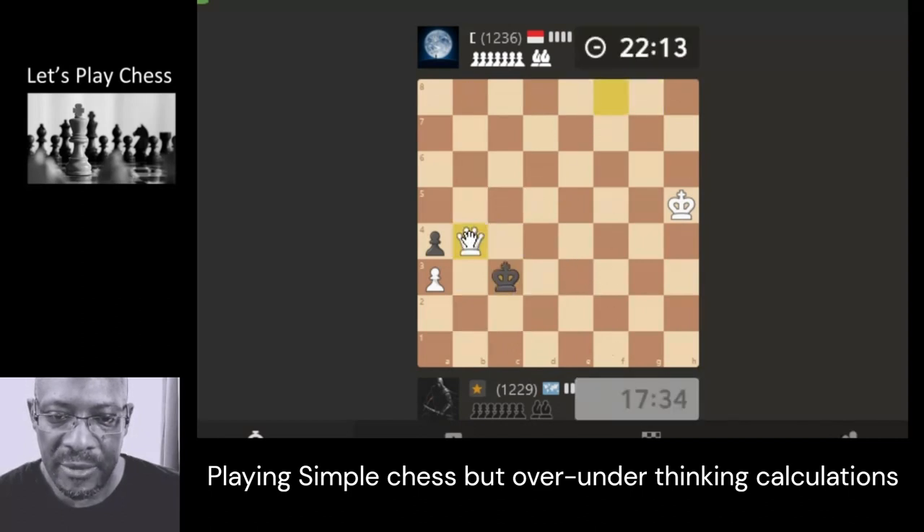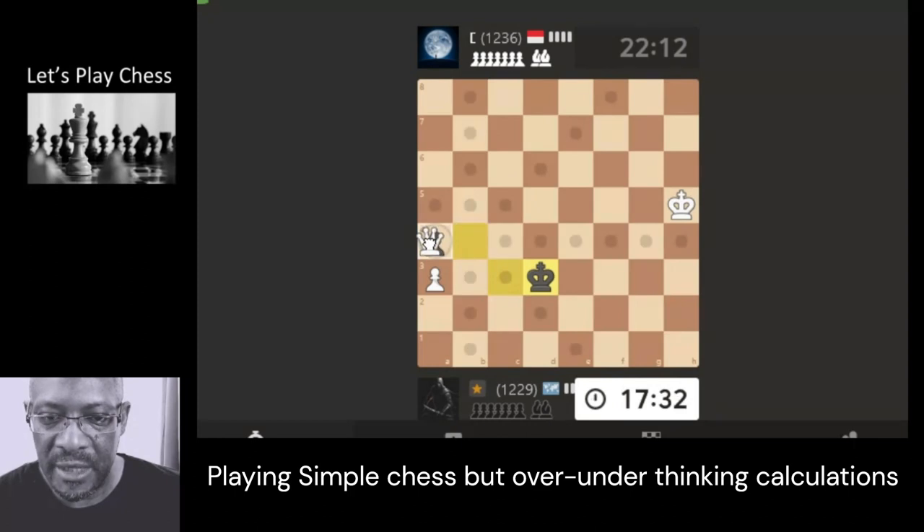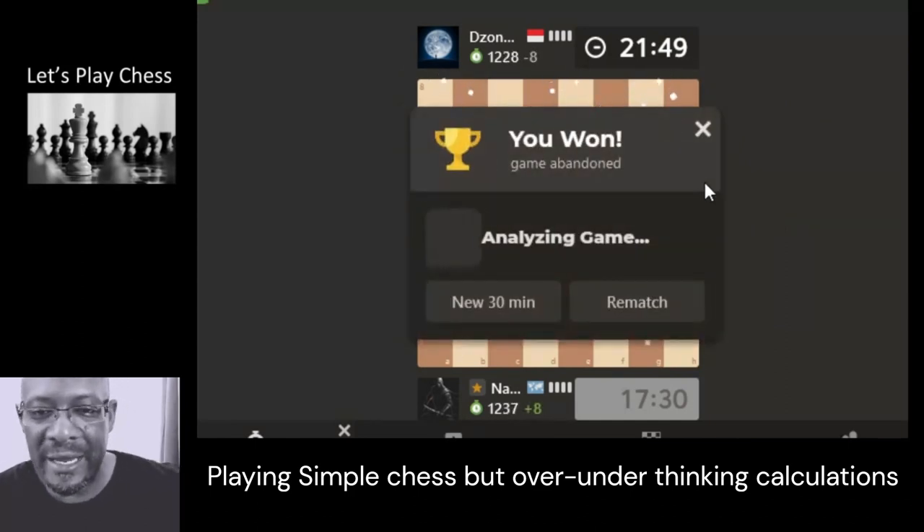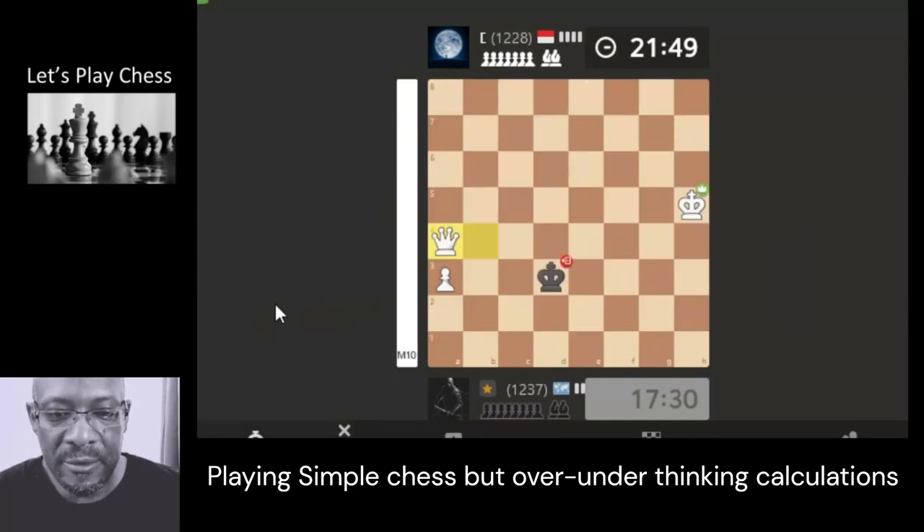Let's just protect the pawn — it's going nowhere now. Okay, let's just come here. Let's take all possibilities of them getting any type of promotion and avoid any stalemates now. You would expect a resignation at this point, but some players keep playing on because they think you're going to stalemate them — which is, I suppose, not a bad idea. Or they'll just let the time run out, and I have to sit around for 20 odd minutes. Game abandoned — nice one! Good game.